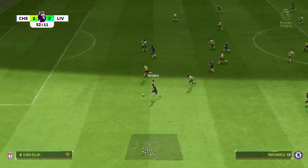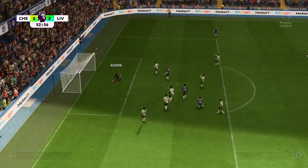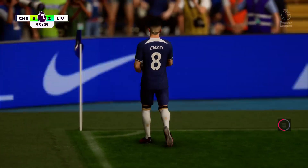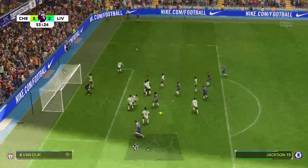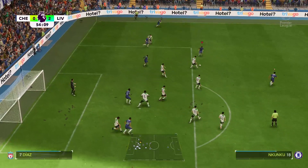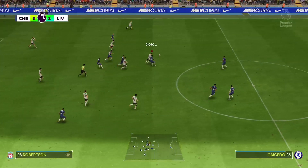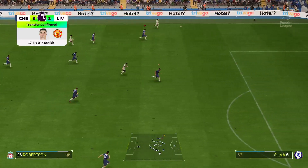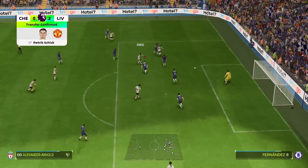Nkunku makes the run and cuts back with a finesse shot. Enzo Fernandez picks up the ball — this has to be a perfect cross. Jackson's not beating Van Dijk to a header, that's simply not happening. Robertson's running down the wing, he plays it into Diaz and none of our defenders seem to want to do anything.